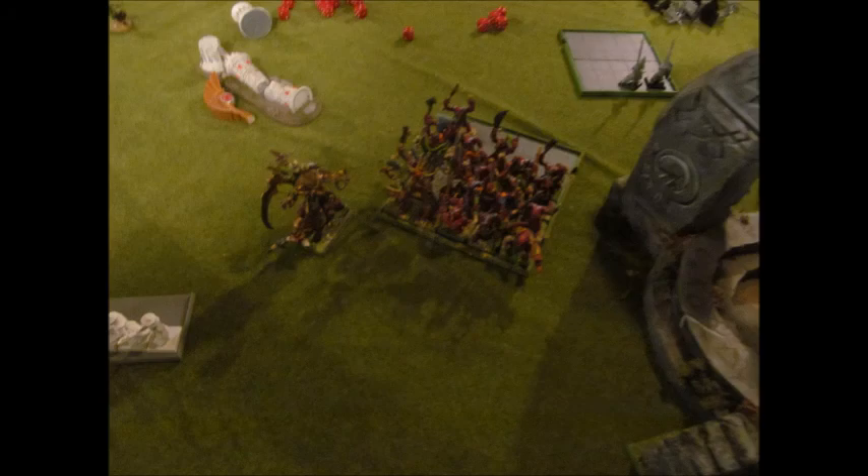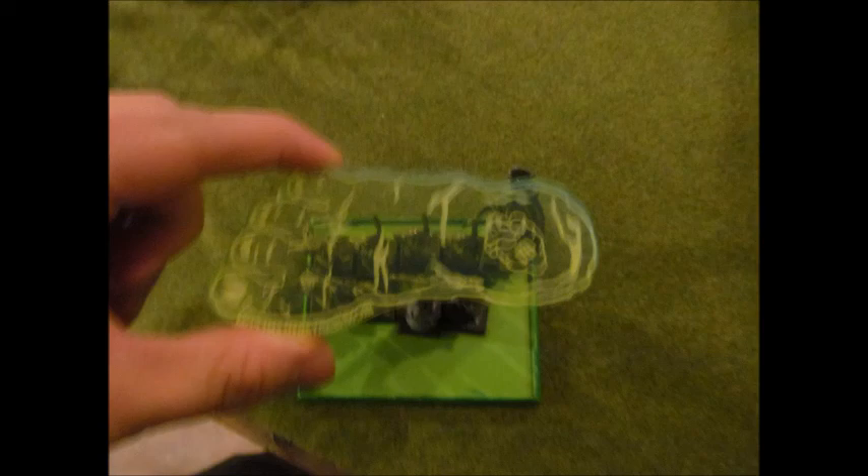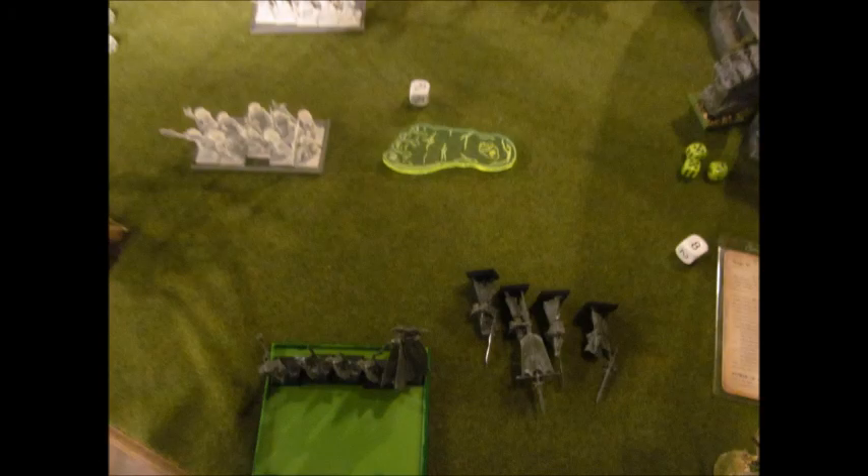I also turn the Savages around. The Doom Divers kill off two more guys. I cast Foot of Gork with three power dice, roll three sixes, and it lands on them killing four more. At this point the game is pretty much over — he only has one unit of Swordmasters left. I still have a healthy block of Savage Orcs, 20 Night Goblins, Boar Boys with Gorbad, the Arachnirach, and 10 to 15 Skeletons running around. So that was pretty much the end of the game.